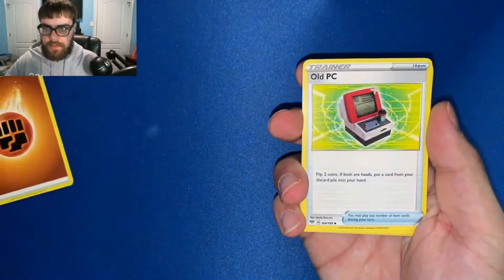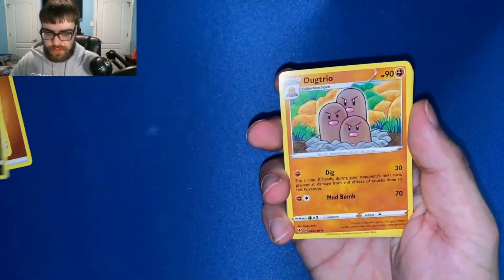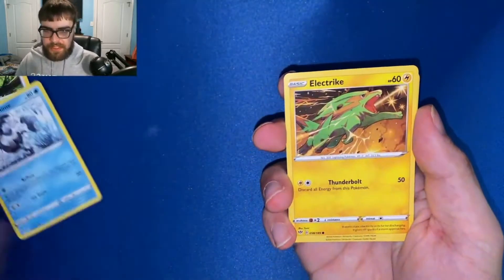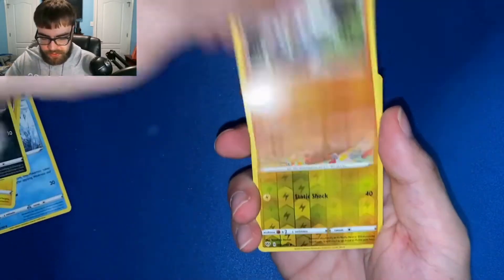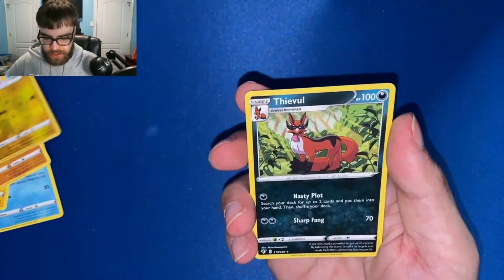We get fighting energy, OPC, Ariados, Dugtrio, Steelix, Glaring Mr. Mime, electric, Dino, Passimian. Our reverse is a Flaaffy and our rare is a Thievul. So nothing in that pack.